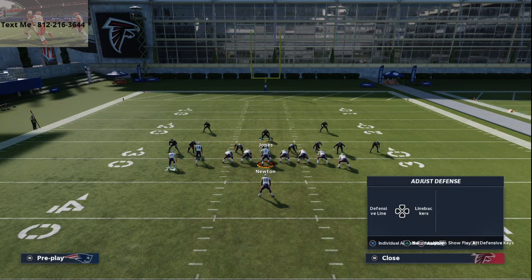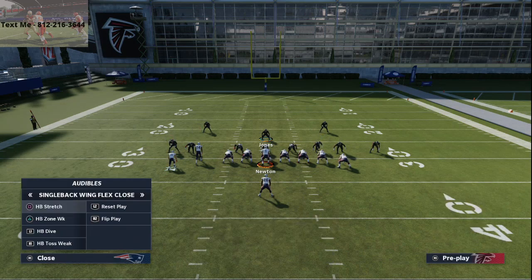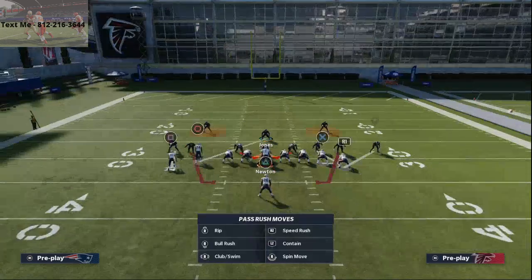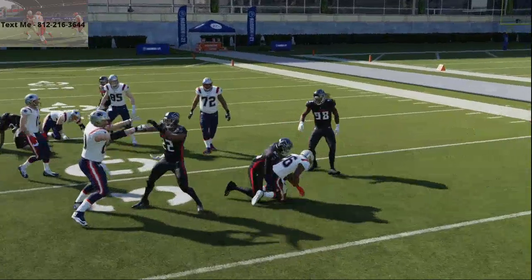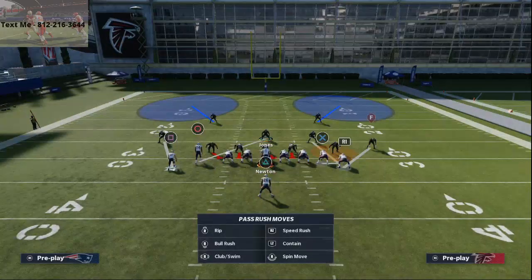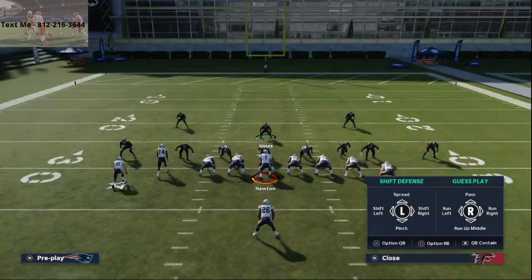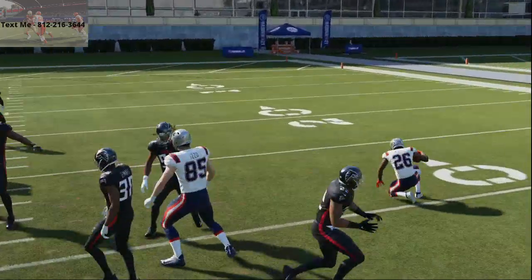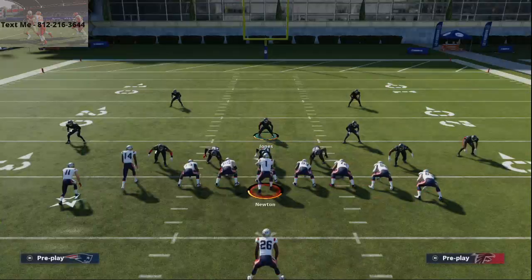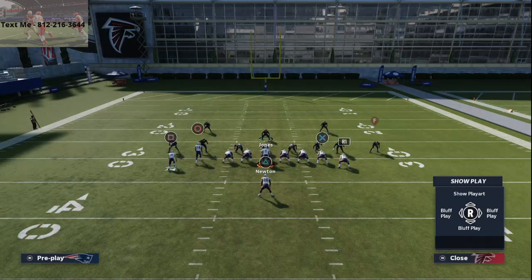Against toss, you want your linebackers spread and QB contains on — those are going to be improved shortly against the toss run specifically. But also, make sure to pass commit. When you pass commit, your players get upfield more and are able to stop that toss. That one little adjustment — pass committing your line — makes your guys do their assignments more effectively. Not a lot of people talk about that. Pass committing on every play makes your players go do their assignment immediately instead of waiting to read and react.